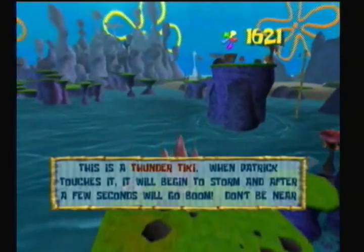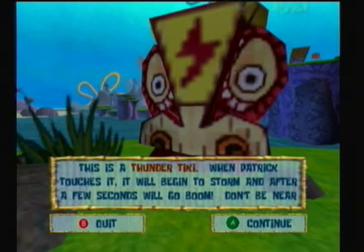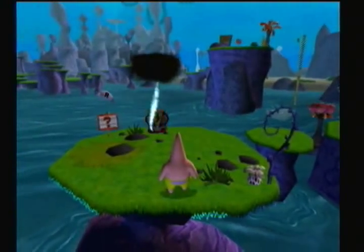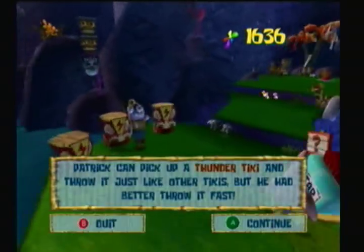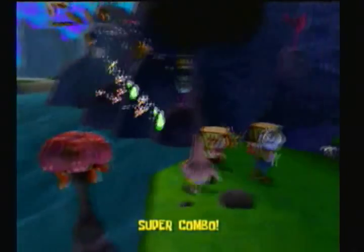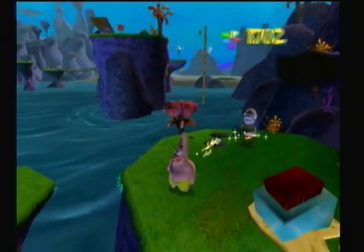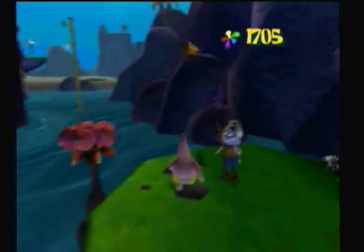Now we get the Thunder Tikis! They have a lightning bolt on them. It never really made sense to have a lightning bolt on a thunder tiki. But if you touch it, it gives you 5 seconds and then kaboom - close to 5 seconds. And then you've got a bunch of these - you can throw them. So you can throw this one at something, and then if they hit anything, they'll automatically explode. So there's no wait anymore after it explodes. It'll just hit the thing, bounce off, and then explode. If you hit that, you'll go back to the start.